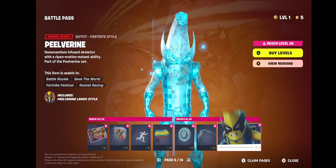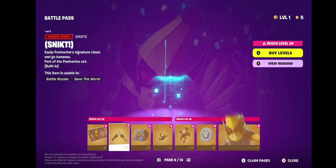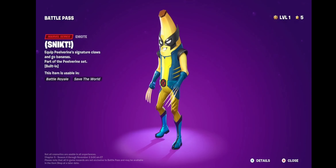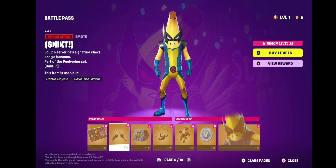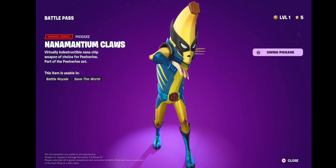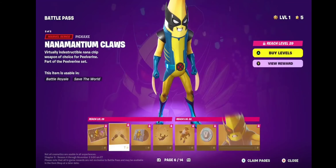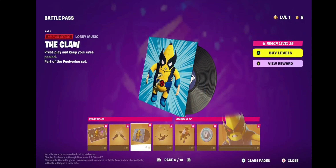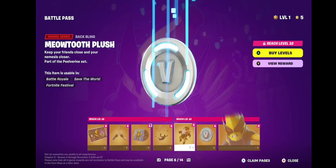Pickaxes are actually really cool. It's a built-in. That's cool. Peel of Rain's skin has the emote built in and also has the claws by itself. That's cool as fuck. And there's the mouth-tooth plush.